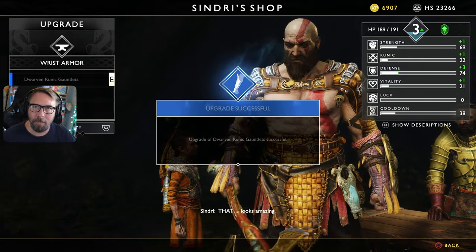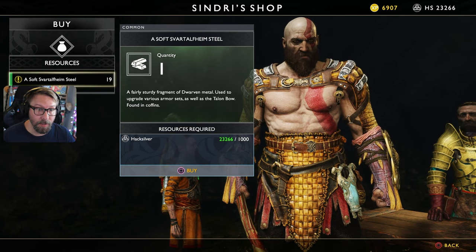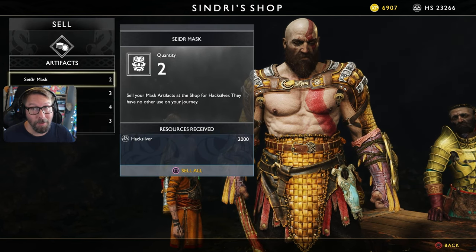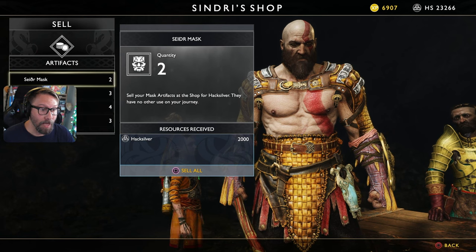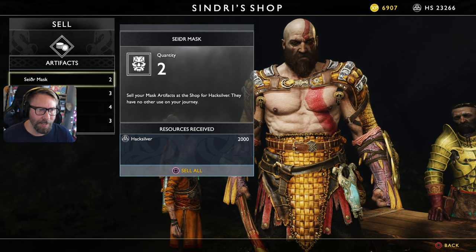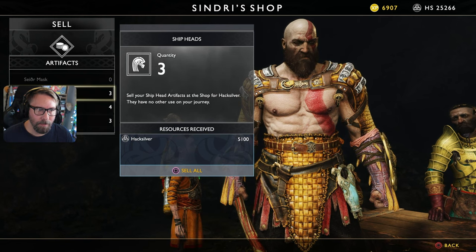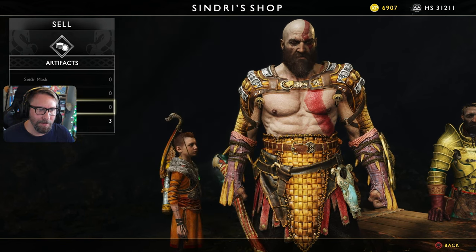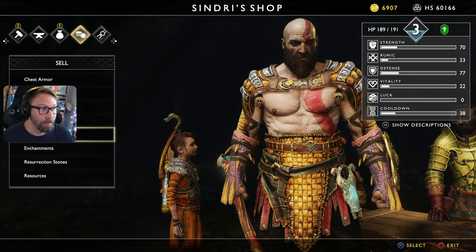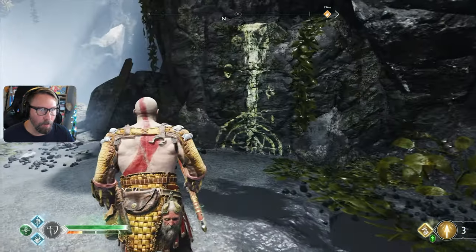That looks amazing! It also looks like you can purchase soft Svartelheim steel — maybe that's something as we go up levels. At artifacts, they're telling us these have no other use on our journey, so we should sell them all. Also: 'remember to breathe' — sure, I'm sure that'll come in handy. Now we have another 60,000 hacksilver just sitting on us.